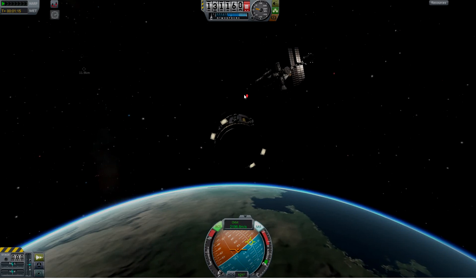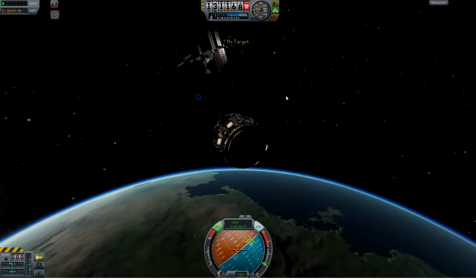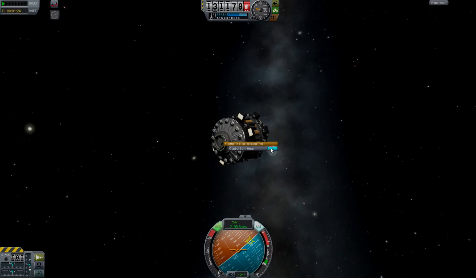As you can see here, we have a small tug up near our space station that we're trying to dock at. First things first, we're going to right-click on the dock node we want to control from and select 'Control From Here'.